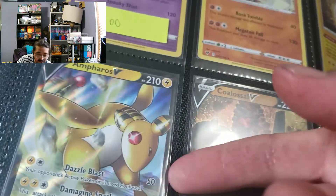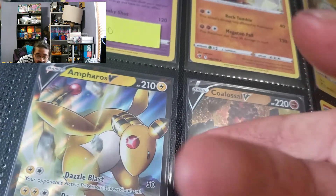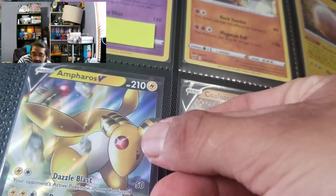Oh yes, we do have another Ampharos. Thank God. We're going to throw an Ampharos in there, because I love Ampharos and he's my baby. I don't care. And I can't get these cards out of the sleeve, you guys. Alright, that's it for that.